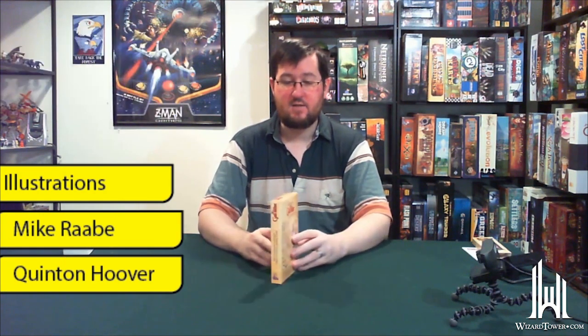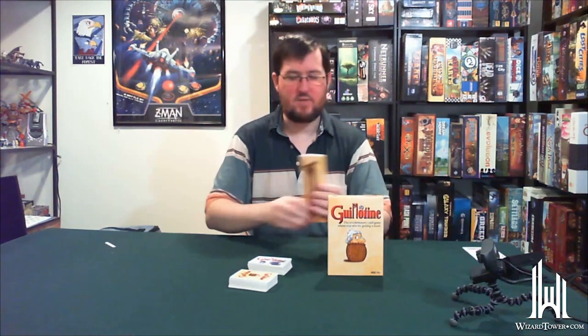The only thing in this tiny box is a deck of noble cards — they're the ones that will be executed — and action cards which will let you manipulate who gets executed when, so you can get the best heads possible. There's also a fun little cardboard guillotine that sits on the table and does nothing but threaten to fall over.